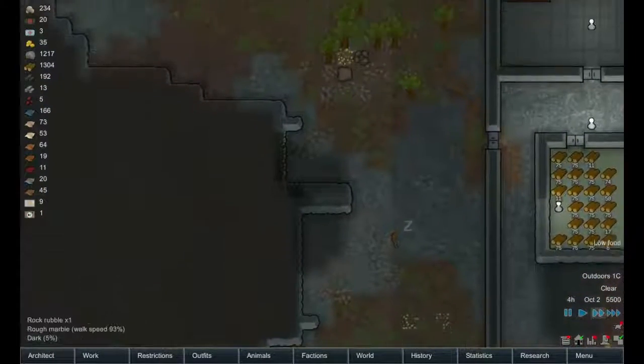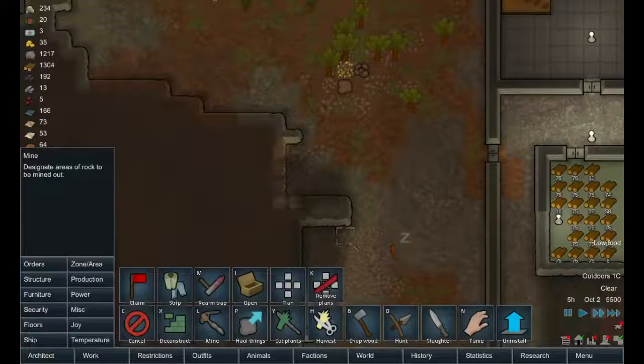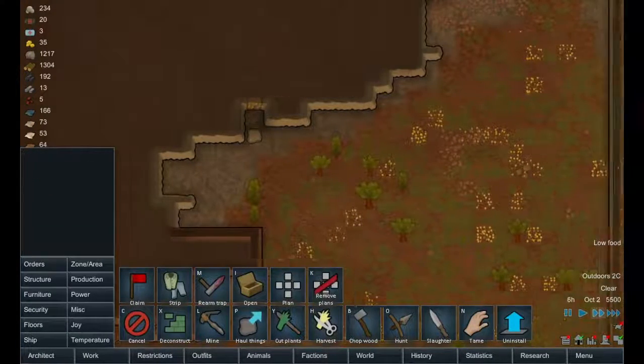Speaking of selling, there is some more silver here to mine out — let's get that. Looks like there's some more gold here too, let's get that.